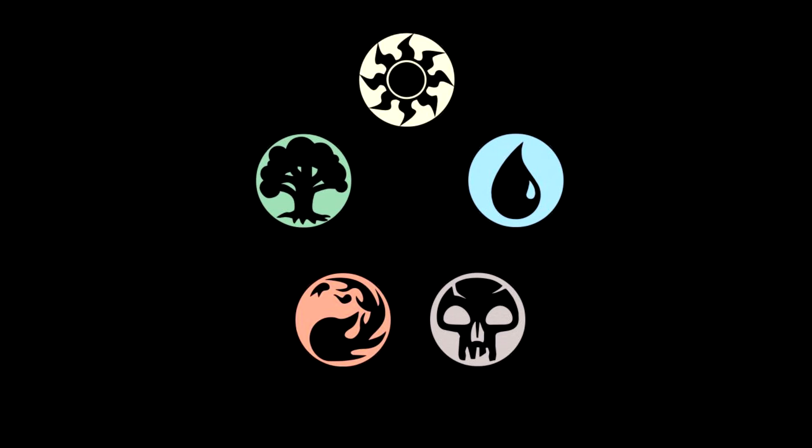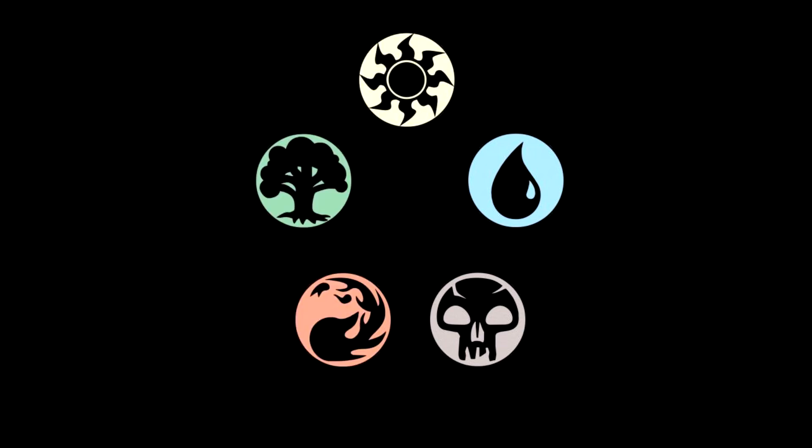Our next card is Primordial Mist — for four and a blue, you get an enchantment. At the beginning of your end step, you may manifest the top card of your library. Manifesting is putting the top card of your library onto the battlefield face down as a 2/2 creature. You can turn it face up any time for its mana cost if it's a creature card. Second part: exile a face-down permanent you control face up; you may play that card this turn, paying its costs, with timing rules still applying. Basically just advantage — a five-mana enchantment advantage engine. Not bad.